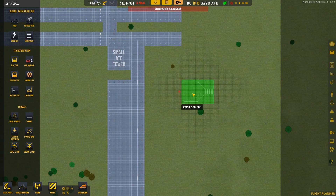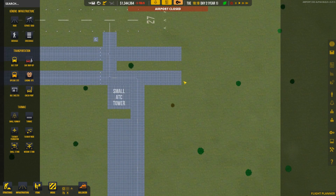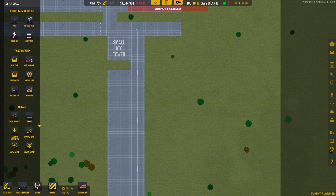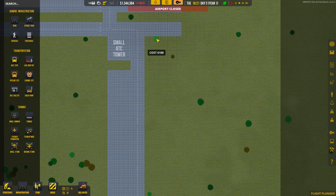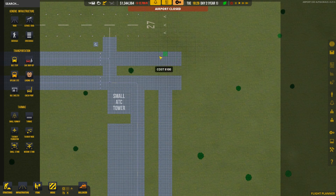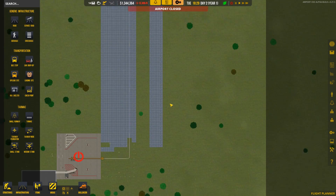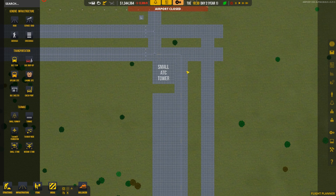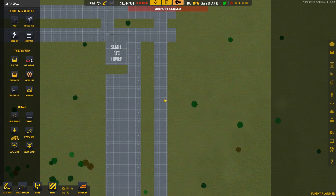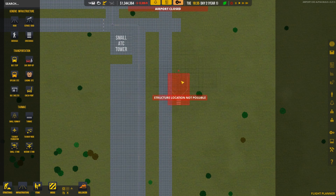I'm wondering if we should put another taxiway going down here for the smaller planes to keep the traffic separate from the big planes. I think that's probably a good idea, even though it's going to cost more money. These general aviation planes come and go as they please — we'll turn it on to just always accept them — so it could work in conflict with our main flights that we're going to be making a lot of money off of.